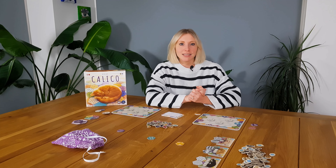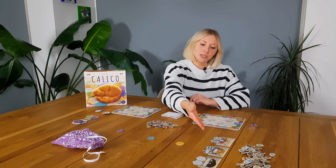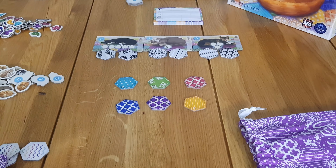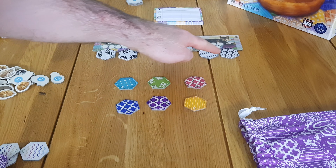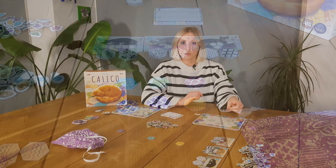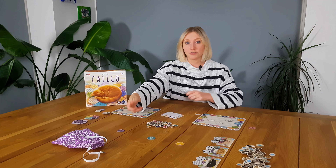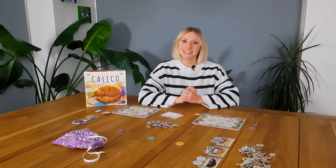The final way to score is by attracting the cats, which is of course the best bit. They want their patterns to be configured in specific ways — for example, having six of the same pattern all next to each other, or three of the same pattern all in a row specifically. The turn-to-turn gameplay is very simple: you take one of your tiles from your supply, place it on your board, draft one from the central marketplace in the middle, replace that tile, and that's it. The game ends when both players have completed their quilts.